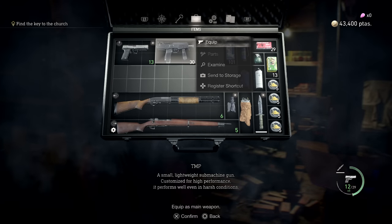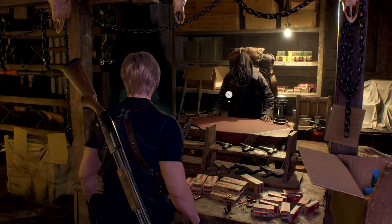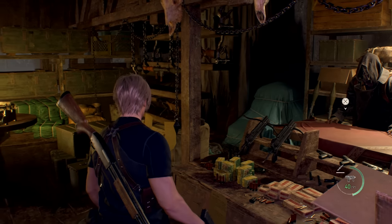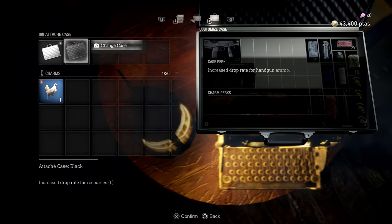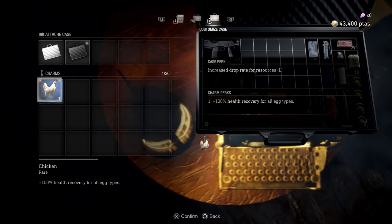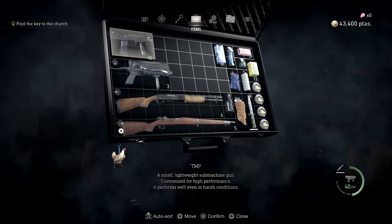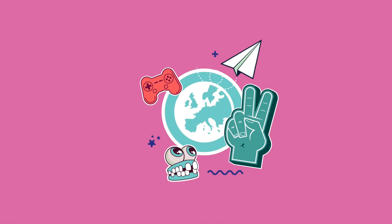Coming through with a similar subtle upgrade, typewriters are of course used to save your game, but they can now also be used to store weapons and items outside of the game's iconic attaché case, which you can now customise the colour of and add charms to, also at typewriters. This new feature isn't just cosmetic but comes with slight perks as well, like a black case increasing the drop rate for resources, and a chicken charm meaning any eggs you consume give you 100% of your health back. It's going to be really fun seeing what other charms are out there.